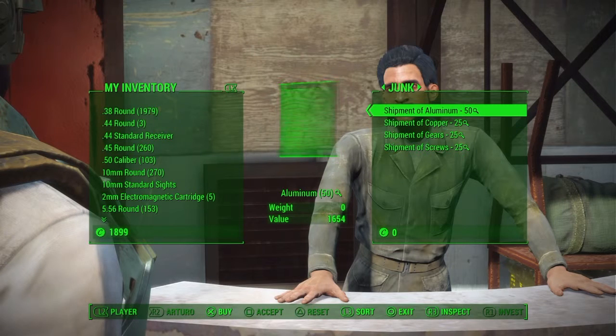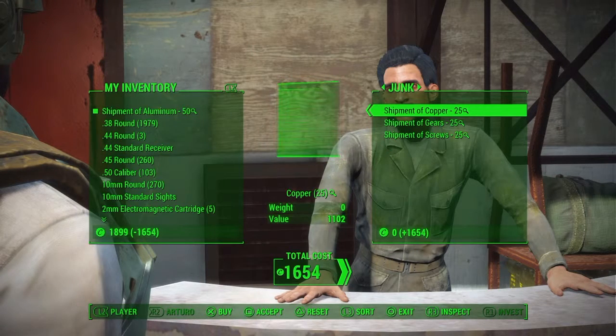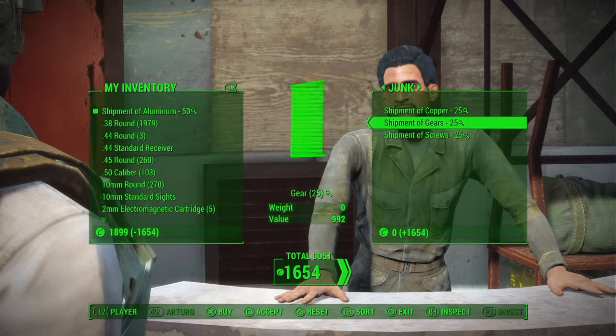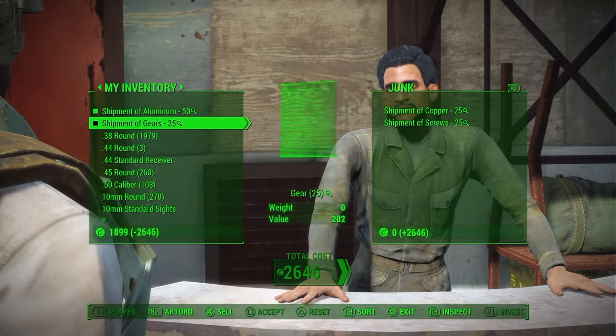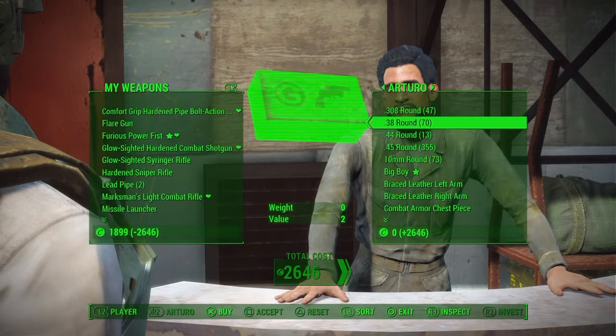Let's say I buy this, which is almost more than what I have. I can also buy something else — that's okay, now it's more than what I have. I owe them money, but you can still do the glitch and still get those things for free. Let me go back to the ammo.